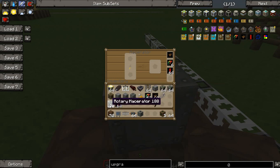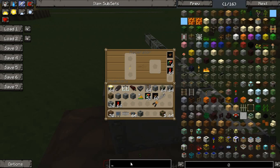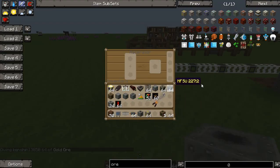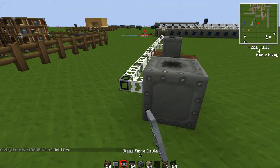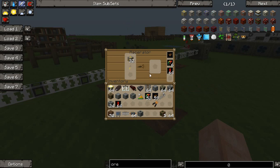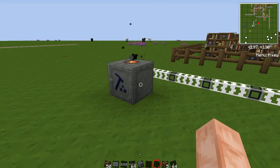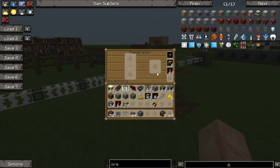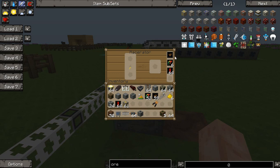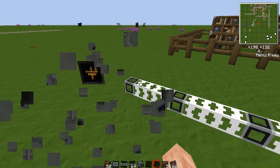I'll upgrade to rotary macerators as soon as I can, but you can upgrade normal macerators with overclockers too. Adding ore to both machines — the overclocker-upgraded macerator and the plain one — we watch them process. The plain one finishes one operation; the upgraded one is almost halfway through its second. Adding six overclockers roughly doubled or even tripled the speed. So: transformer upgrades for more power tolerance, overclockers for more speed, internal energy storage to keep up — and all of these stack.